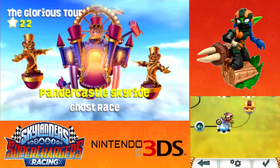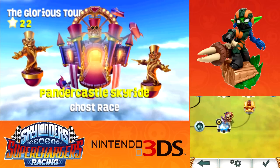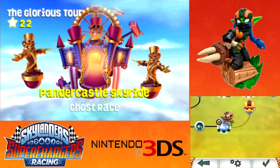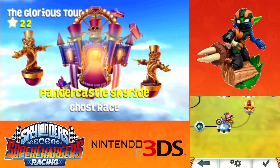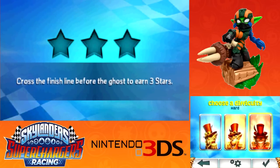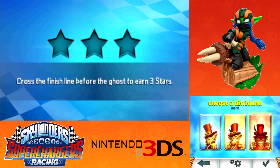Now we can actually go through here. I want to reiterate that there are going to be some elemental gates I won't be able to unlock, at least anytime soon — but I had the undead vehicle in particular so I was able to open that. This is the Pandar Castle Skyride — we've seen this level before but this is a new type of race. This is a ghost race, pretty much what it implies: a race against a ghost, like you've probably seen in Mario Kart. I actually recommend playing it on hard — the ghost, at least for this course, is extremely easy. I tried it on normal and I was about 10 seconds ahead of the ghost, and then I tried hard and I actually beat the time I had on medium.